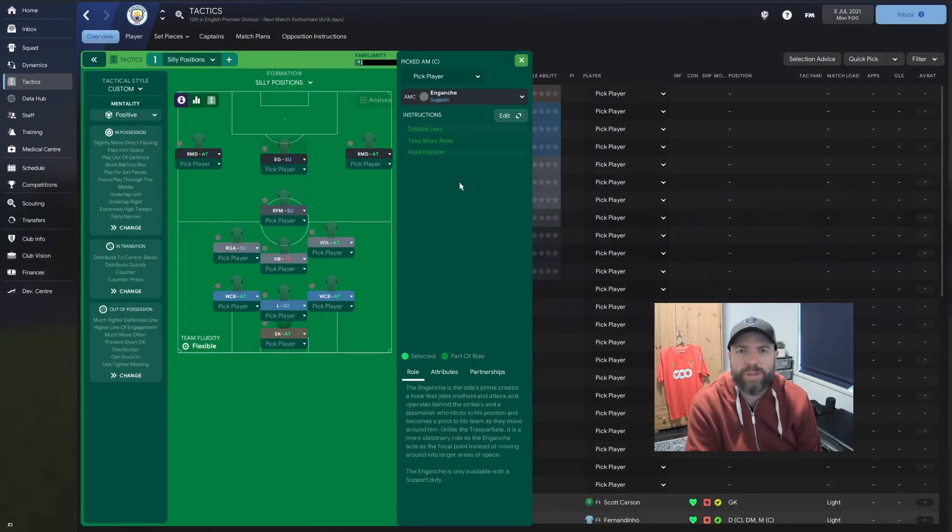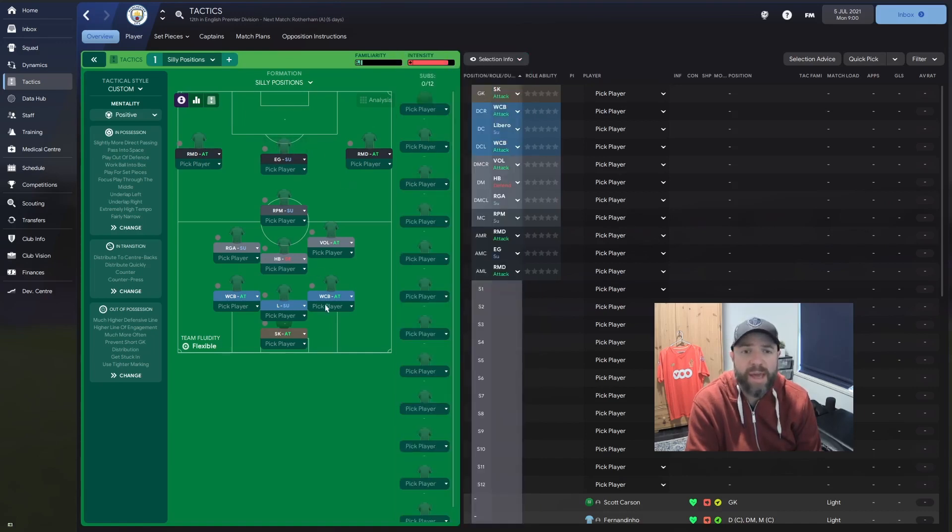Behind them, we have the old enganche — triple S, people risk the whole position. He's going to sort of hold up the ball here, and hopefully players are going to end up in here and score goals. That's kind of my plan. I've never used an enganche. Apart from the wide centre-back, I don't think I've used any of these positions — certainly not on attack. Maybe in my early days in my journeyman in Iceland, one of my guys was better as an enganche and I played him there.